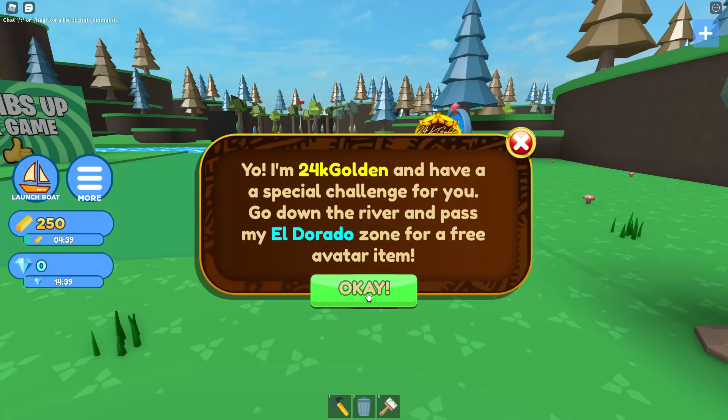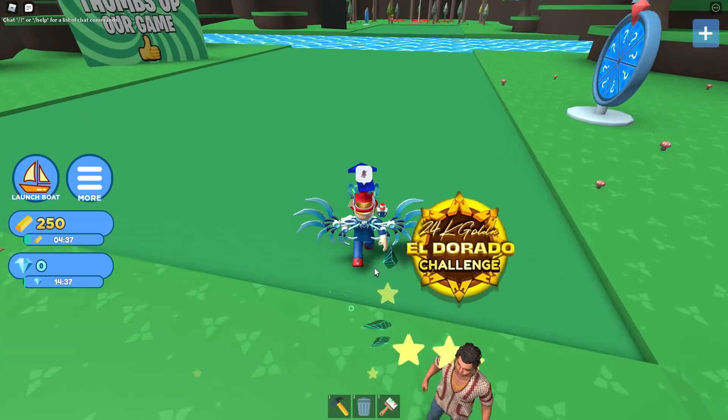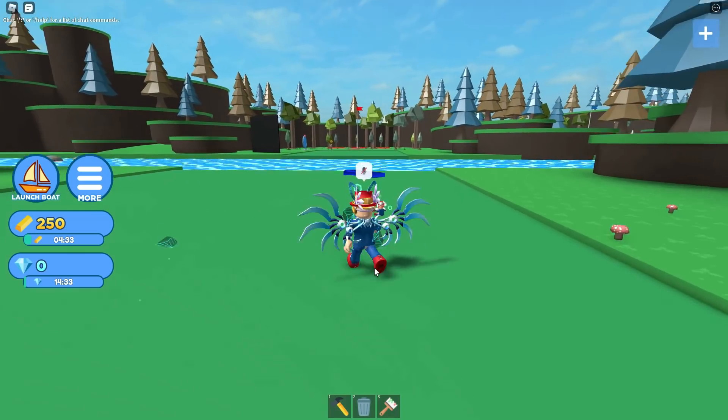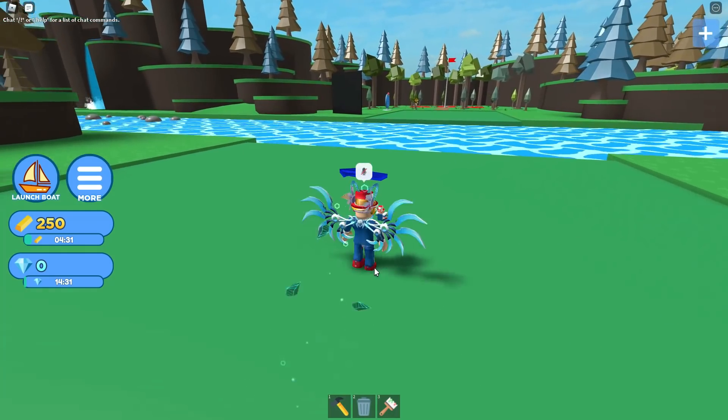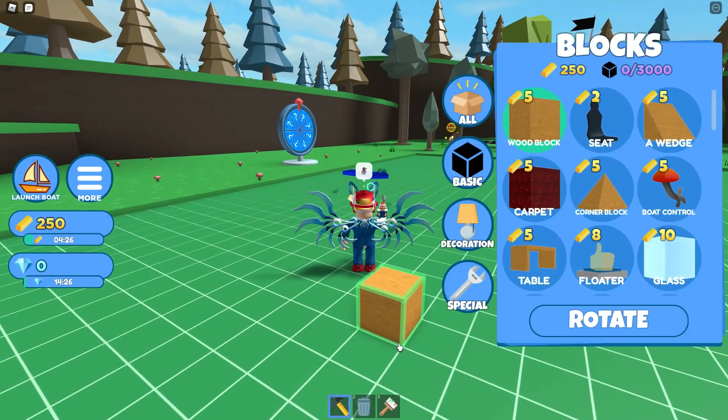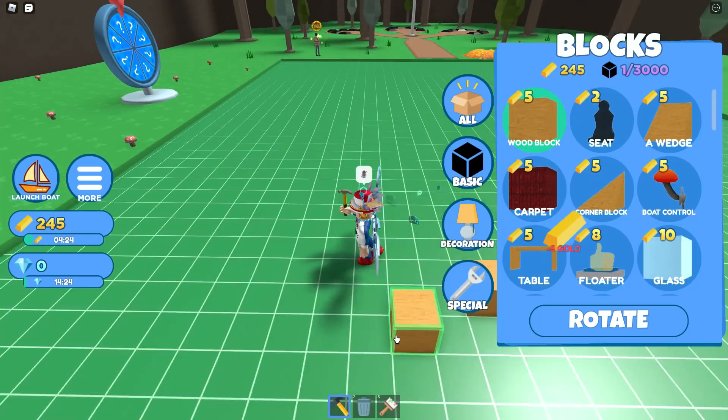You want to go up to him and talk to him, and he's gonna tell you that you have to build a boat and get past the Eldorado zone for the badge. You start out with 250 gold, and it looks like as the time runs down you get more gold, and also as you build boats and get through different sections you can get more gold from doing that.